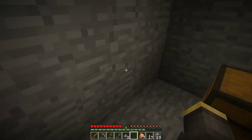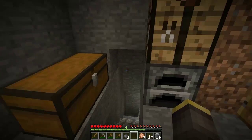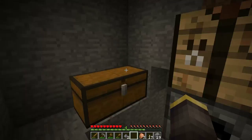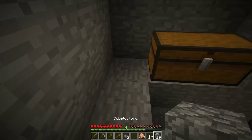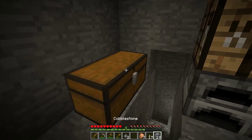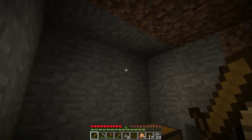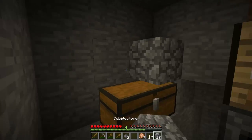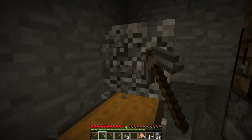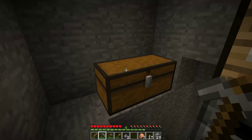You can't keep tripling and quadrupling chests. After two, you cannot place another chest next to it because it won't triple up. You can stack them vertically as long as there's one block above it, but if you put a block directly above, you can't open it since it needs space to open. That's just a bit of realism they added to the game.